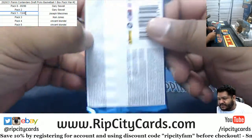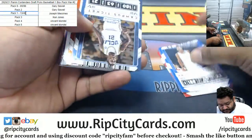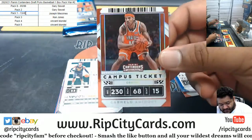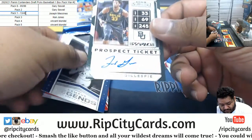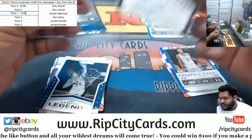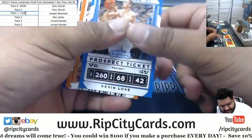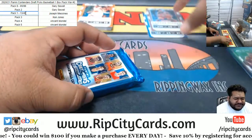Now for Vincent, packs four and five — good luck, Vincent. Let's see if we can hit you here. Got Jrue Holiday. A lot of Carmelo Anthony. We got Freddie Gillespie with the autograph. JMS, Wiseman is another one. I think there's some kid from France that's also a big one, at least internationally.